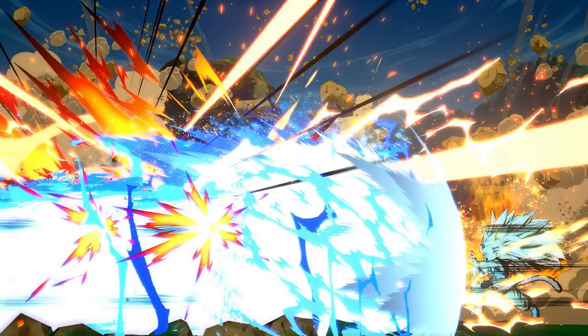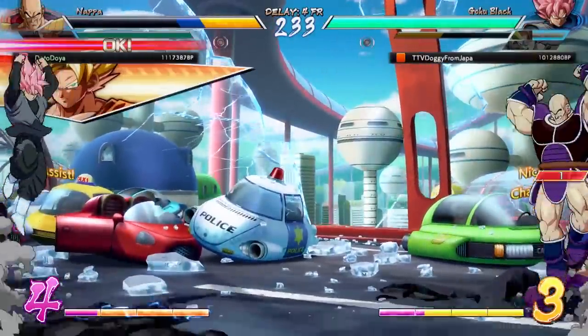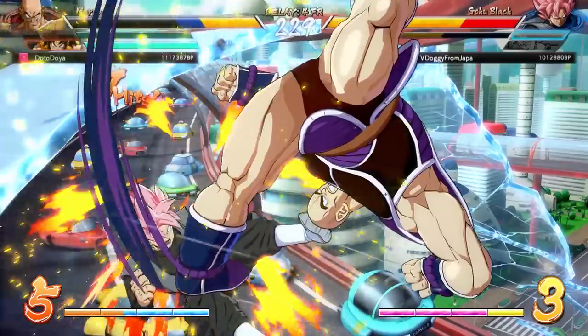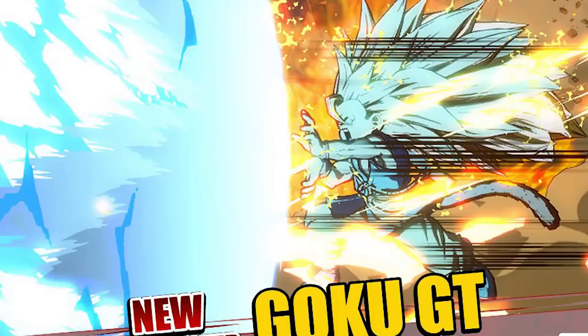In order to differentiate it, they've added a transformation mechanic to the level 1. If you have every member of your team alive, GT Goku will still do the normal Super Kamehameha, but if you lose one character and have two or fewer remaining, Goku will power up into Super Saiyan 3 and launch a more powerful beam, resulting in more damage. These are the only two confirmed level 1 variations for the character as of now.